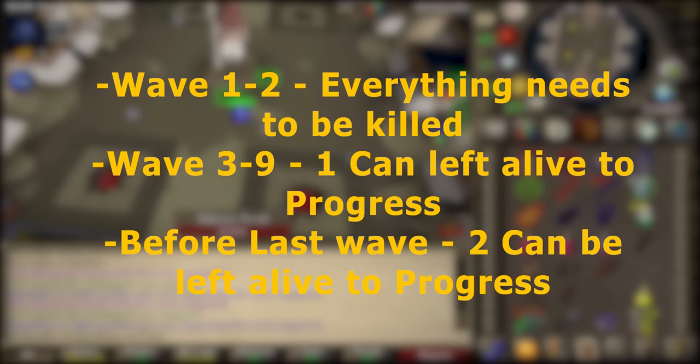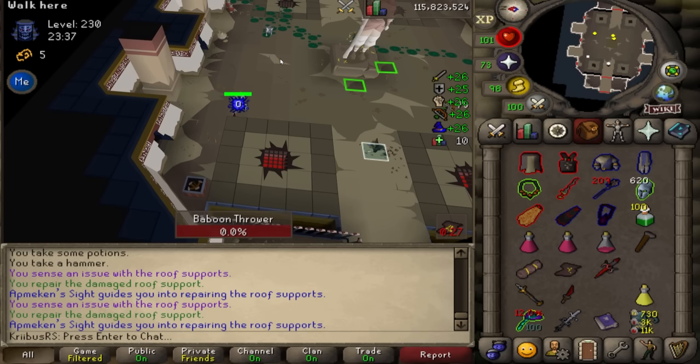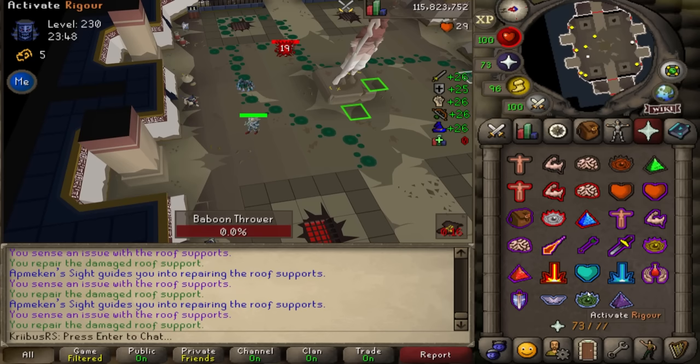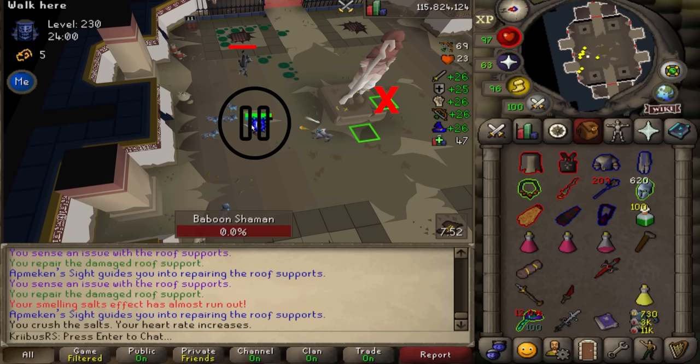During the first two waves, all baboons must be killed to progress. During waves three to nine, a single baboon can be left alive to progress. In wave ten, two baboons can be left alive, but to clear the challenge all enemies must be killed. After wave six, slightly stronger combat baboons start spawning. The 'site' in Baba's room — the leader who makes calls — changes randomly every 30 seconds, but the first site always goes to the player who enters first. Callouts: V for vents, B for pillars, DD for corruption.